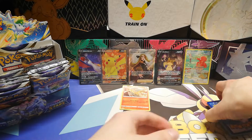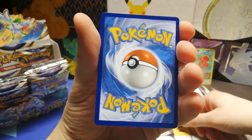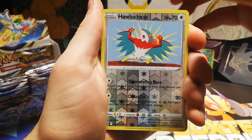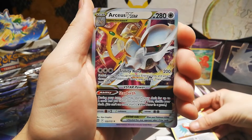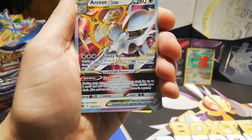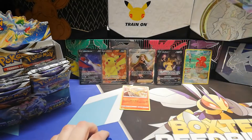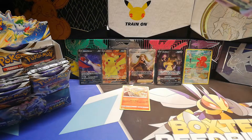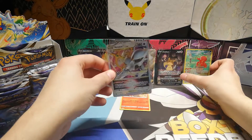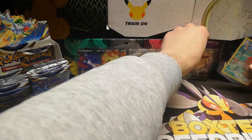Now, for what you guys have been waiting for. We're first going to see a reverse — so that's Hawlucha. Go into — oh! That starts off great. That's an Arceus V Star — that's the second one we've pulled! Oh, immediately into a character card. That's already a streak for pack one.